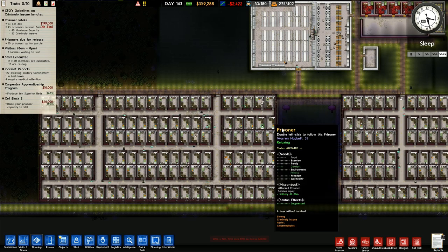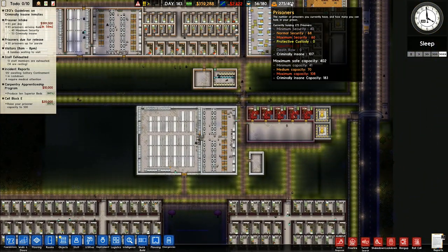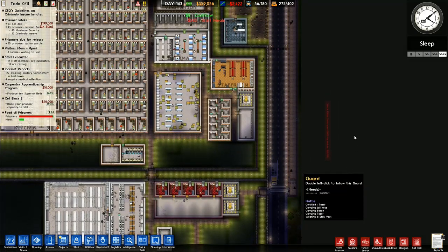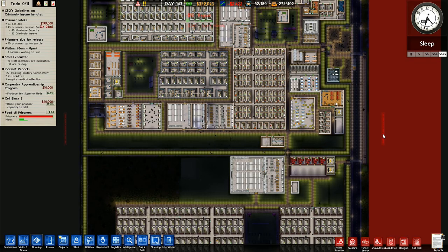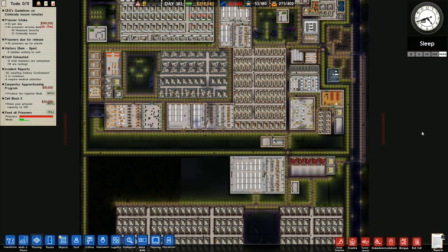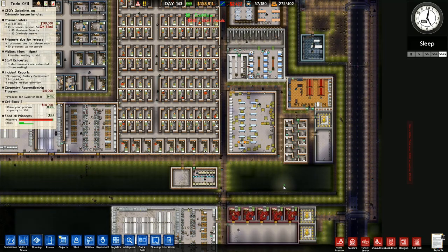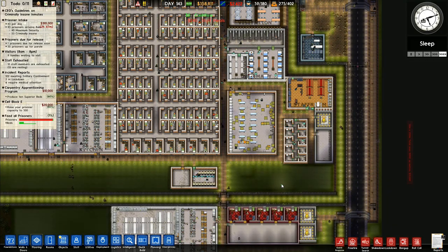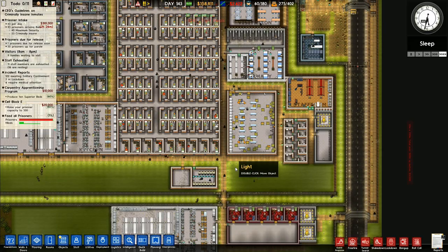So we've got a whole load more prisoners going to come pouring into the prison. Our capacity is up to 402 now. The next thing I want to do is build out this way — I want to go out quite a long way. I want to build two sections out this way and start building a supermax. I'm already able to cope with the criminally insane, and they're more difficult, apparently, than the supermax.